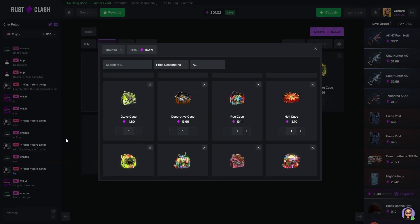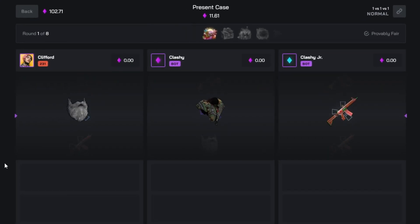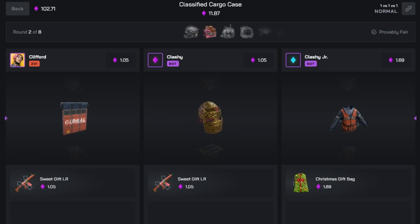We'll click these for a nice little balance builder battle. If we win: Present Case, Cargo Ornament, High Visibility, Hell Case Rug, Decorative, and a Glove. I'm really hoping we don't lose this. I'm hoping going 2v2 wasn't the right call — like if Clashy pulls a fire jacket or anything mad it's gonna suck, but maybe we can just get a little win. Legendary face mask far left — okay, maybe not.